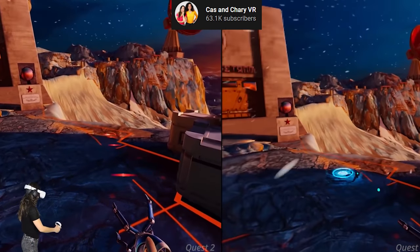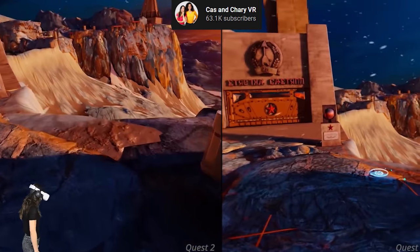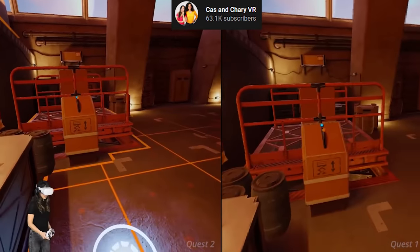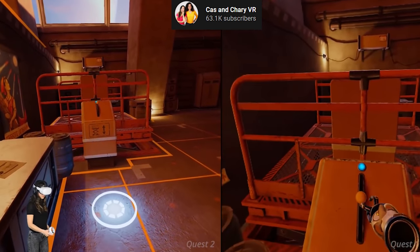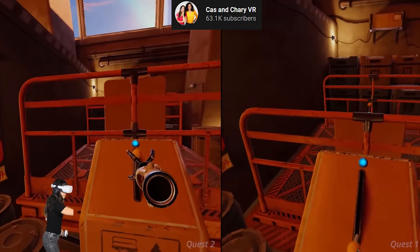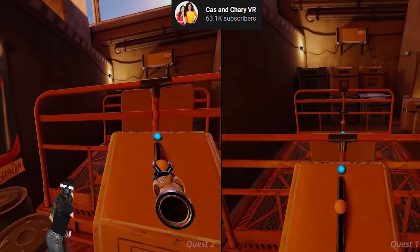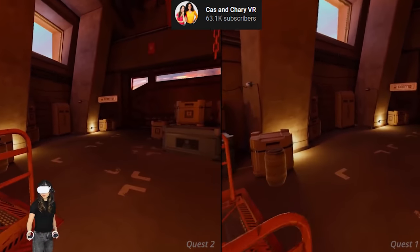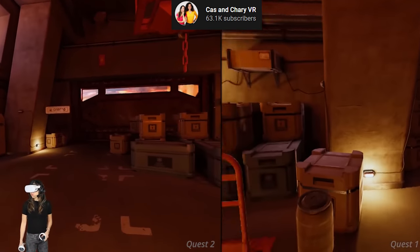They've added anisotropic filtering which should improve the visuals at a distance and at tight angles. The resolution of several textures has been increased, plus the overall resolution of the game has been increased to make it look much sharper. There's also dynamic foveated rendering, a lowered maximum fixed rendering level, and performance improvements. It's the kind of game that looks so stunning you may even forget you're using a standalone device running on a mobile chipset.